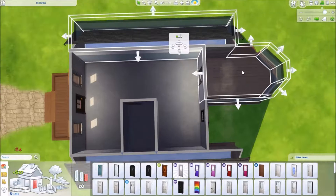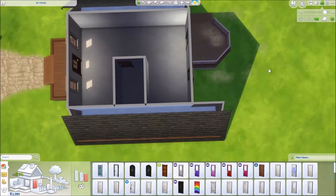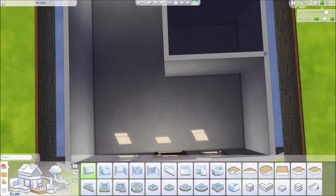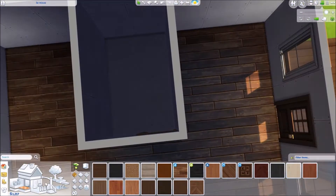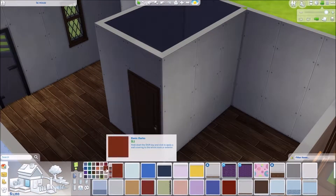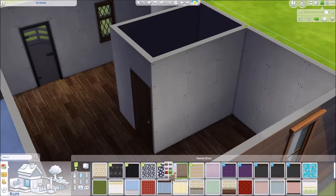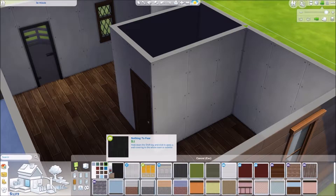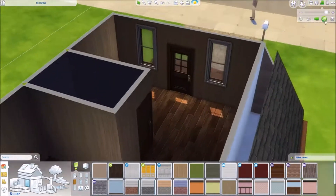I didn't put the paneling on the sides of the house that are up under the roof, so that might bother somebody. Some people get a little bothered if you're missing some coloring on parts of the house, even though you can't really see it most of the time. With the walls-down view I don't think it should be an issue, but you might be able to see where it's just drywall and not the paneling. You'd probably have enough money to put that paneling up if it really bothered you.